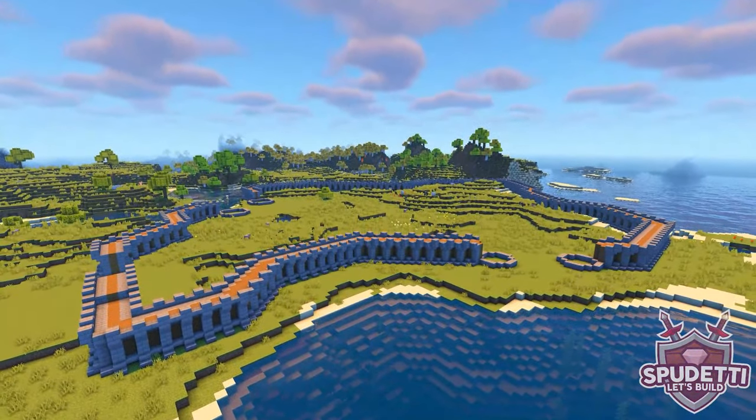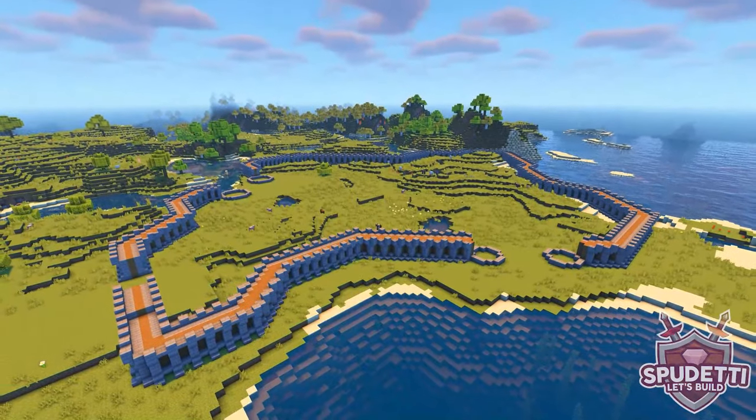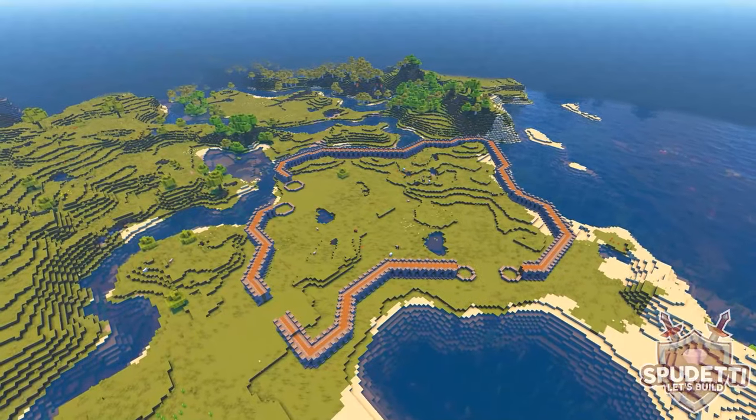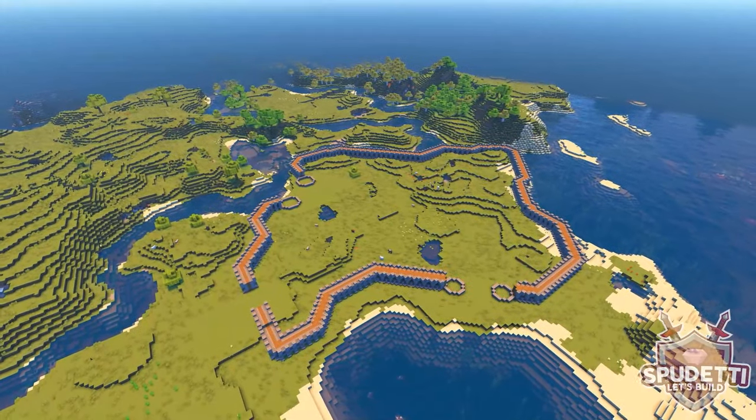I've tried to keep the design of the walls fairly simple and easy to follow so you can replicate this in your own worlds. In the next episode I'll be showing you how to build the towers and gates to mark out the three different entrances into the village.